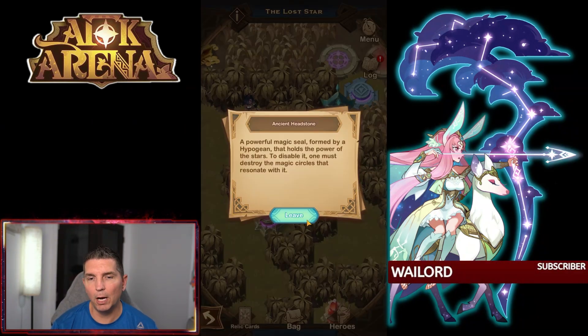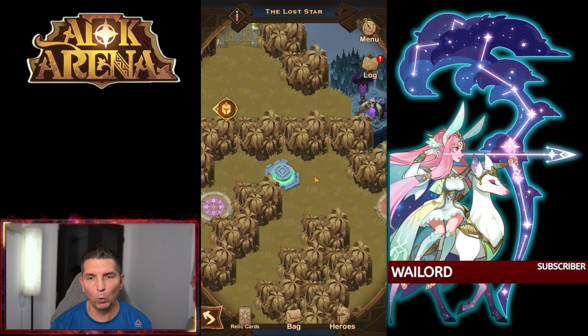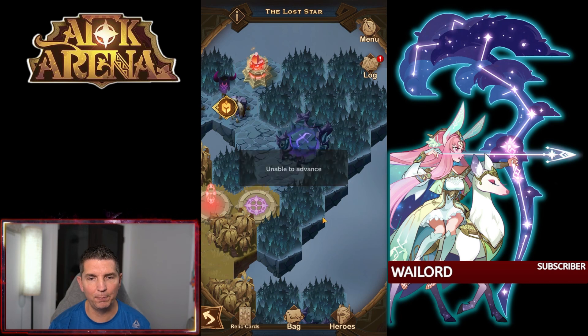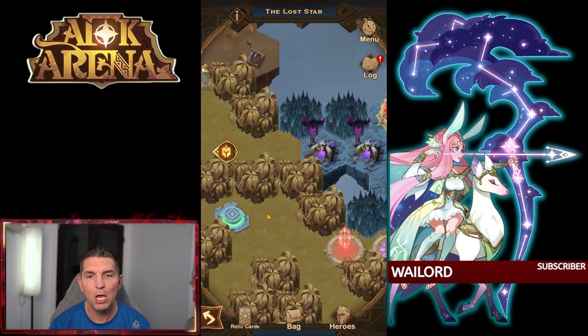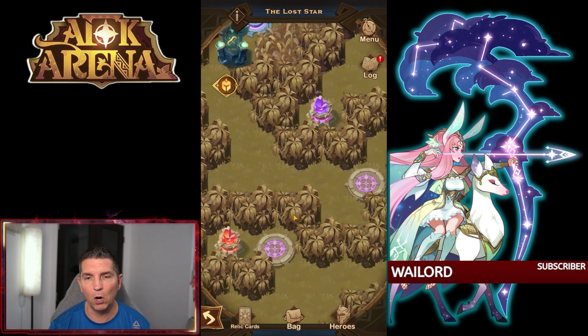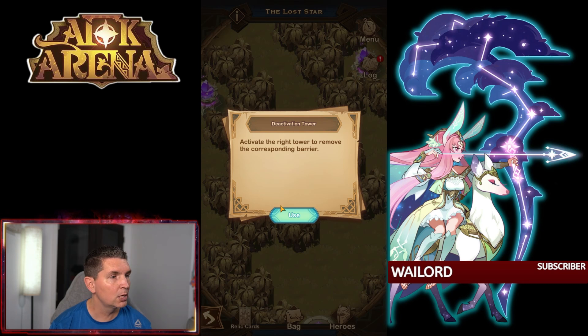From here there are a couple of ancient headstones. If you remember old-school Voyage of Wonders, we had to collect some of these. We'll actually have to pick these up in a couple of different places to remove the headstone. Once you get two or three of them, the headstone will actually be gone.